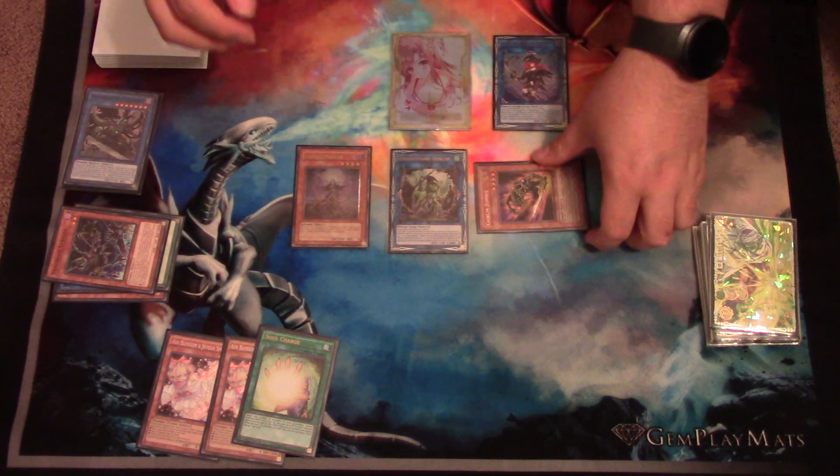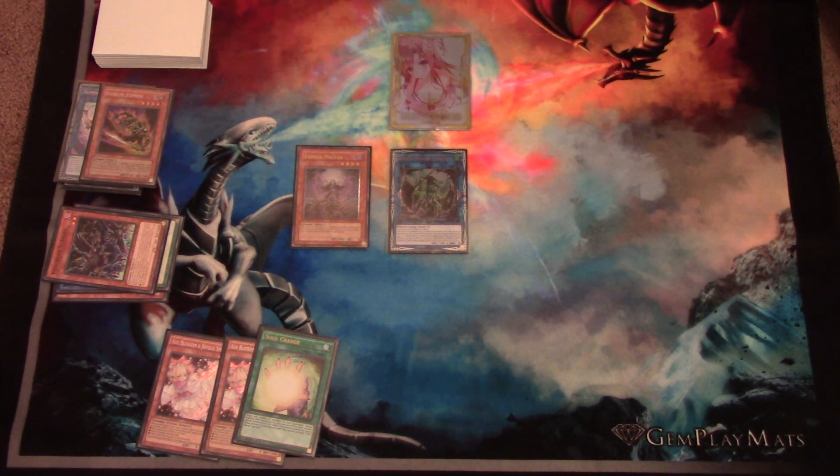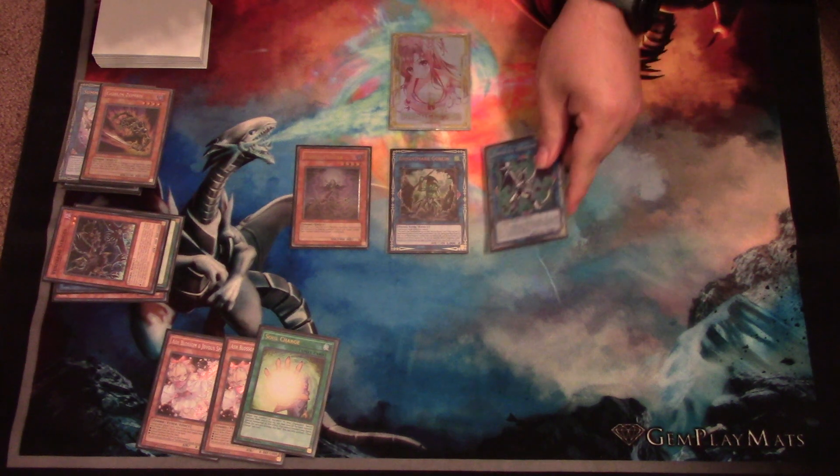From here, you're going to link the Goblin Zombie and the Summon Sorceress off, and that's going to summon your Firewall Dragon.